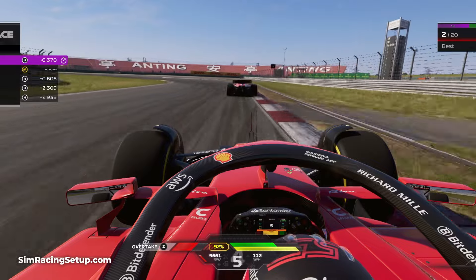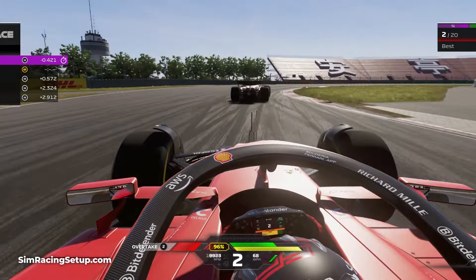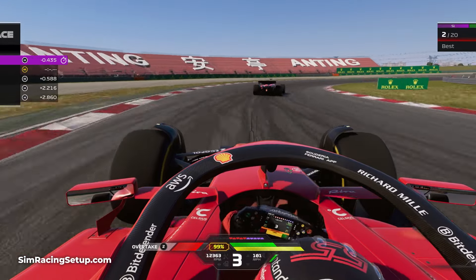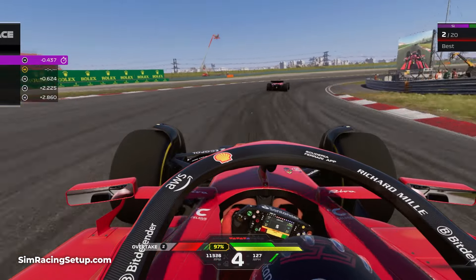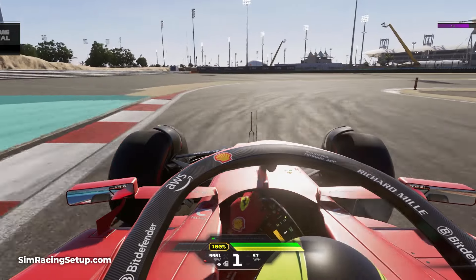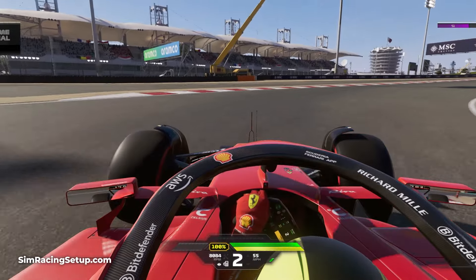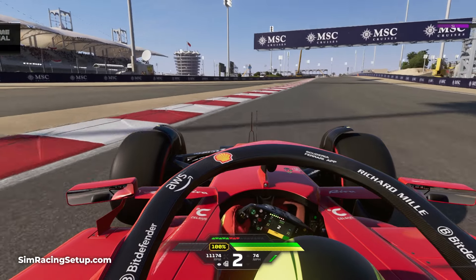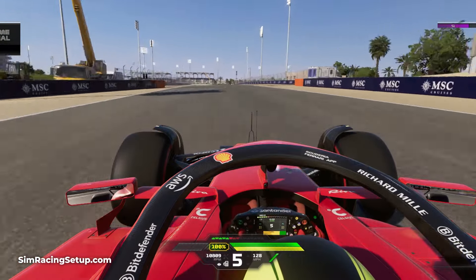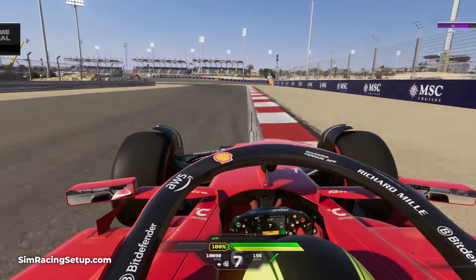It isn't always possible to wait until your car is in a straight line before accelerating, so in these situations try to utilise the entire track width to straighten your car as much as possible. This can mean opening up your steering to position your car over an exit curb, or taking a slightly different line through a corner to allow for a straighter exit. And if you have no choice but to accelerate while still turning, you can utilise the next tip.